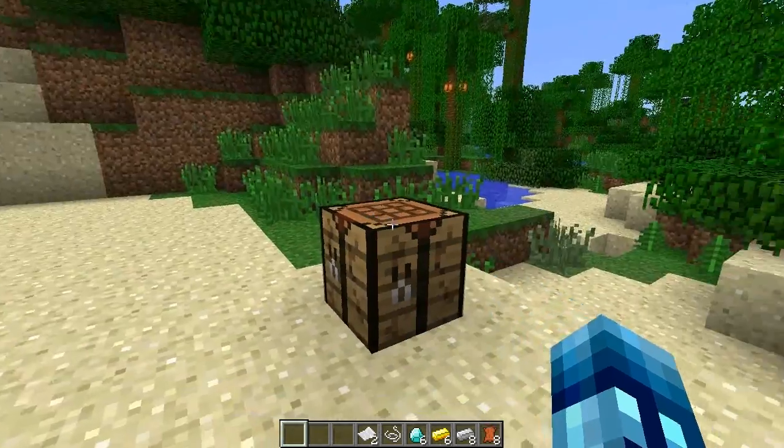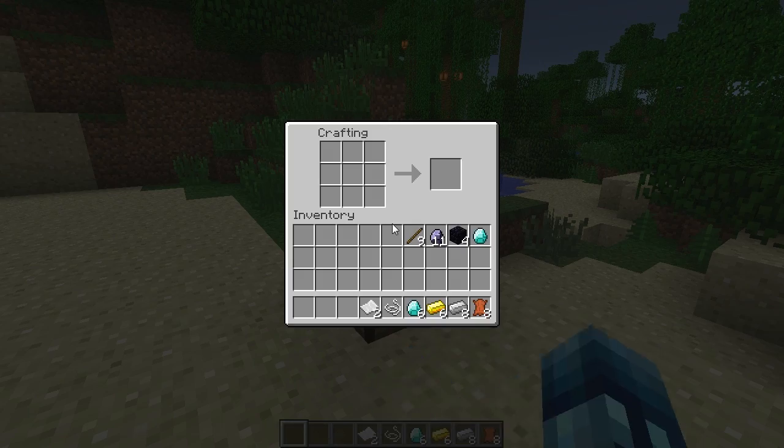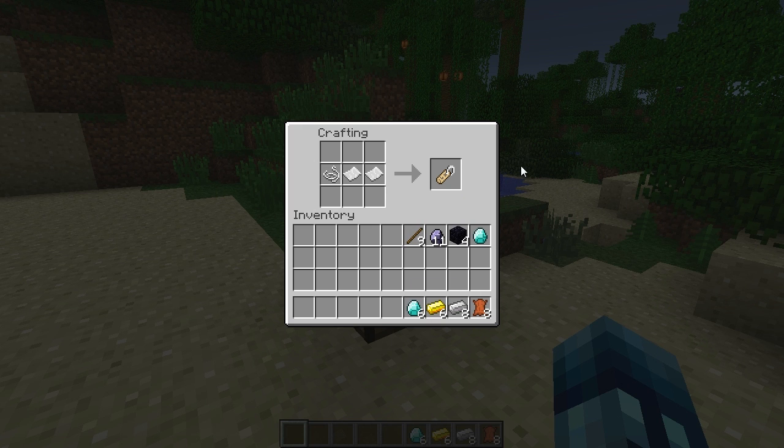The first one we're gonna review is the Horse Recipes mod, and it basically just makes every item that has to do with a horse craftable within a workbench. I'm gonna show you how to craft everything. First we're gonna do the name tag — all these items you can normally only find in dungeons. So if you don't want to go venturing for dungeons before you can tame your horse, you can go ahead and craft this stuff.